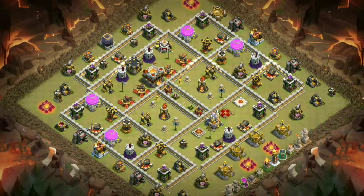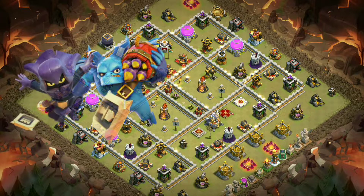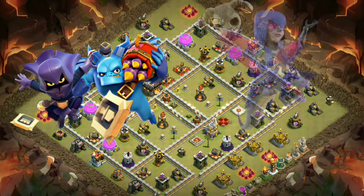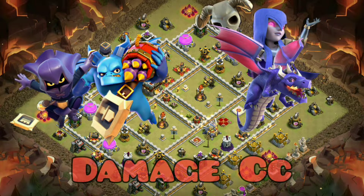The ideal CC troops for this base are Super Minions and Headhunter. But if you don't have access to them, you can use Witch and Dragons, or any damage CC troops.